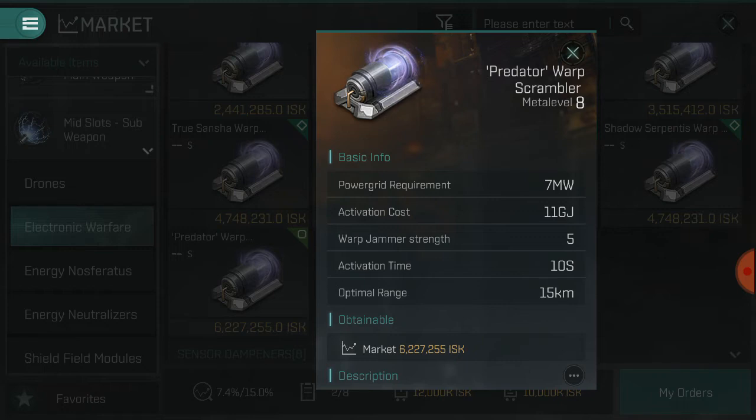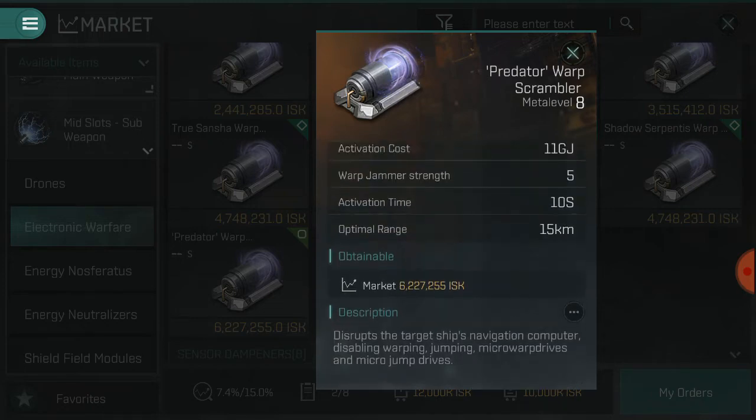When it comes to PvE, equipping a warp scrambler doesn't help you against your enemies — however it does affect micro warp drives, so you could use this to stop a very fast enemy from micro warp driving away from you. That's the only time it will work in PvE. Afterburners are not affected by it from what I can tell.